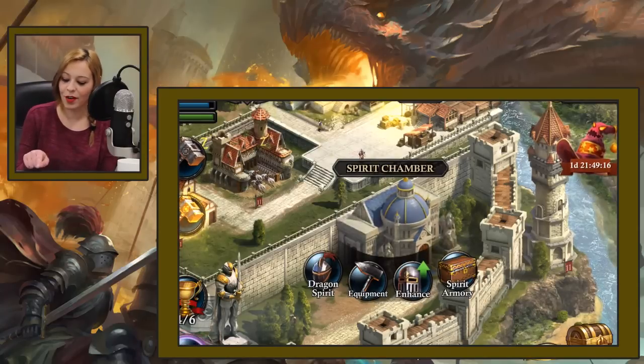First thing first, before entering the Labyrinth you're gonna have to summon your Dragon Spirit from the Spirit Chamber, which is the building you see right next to your Watchtower. The first time you get there you're gonna be asked to choose the gender of your dragon, so choose wisely because you're not gonna be able to change it later.